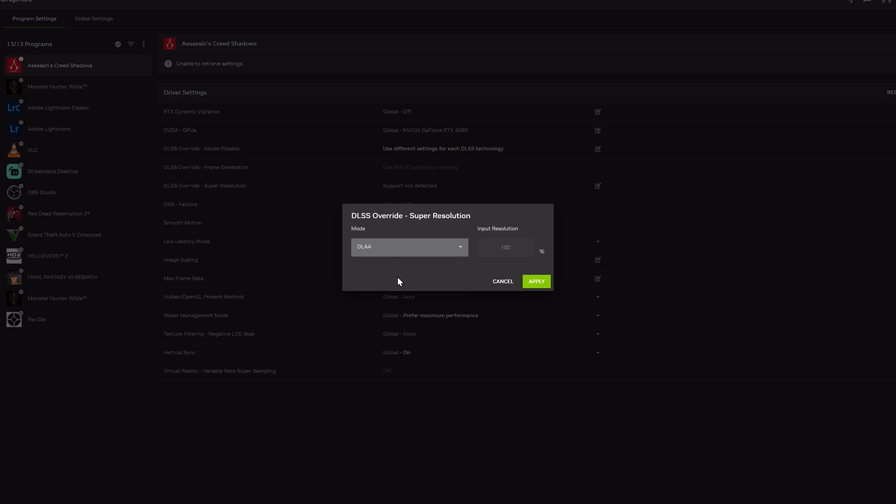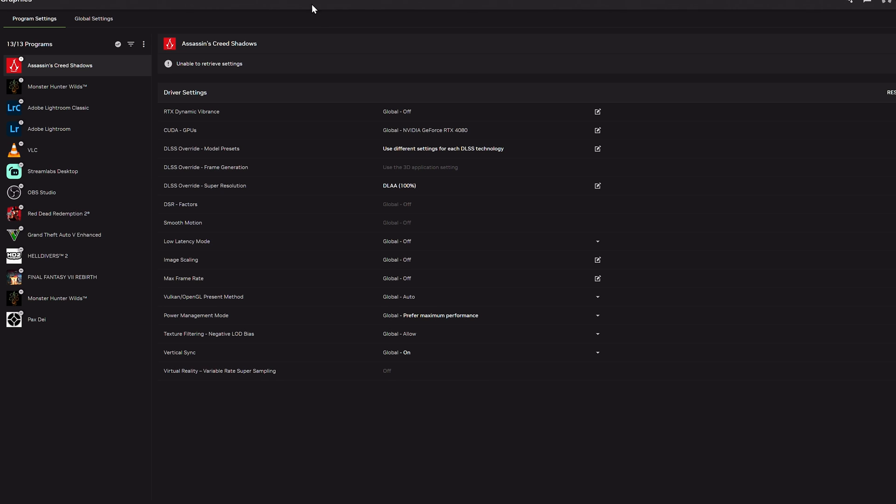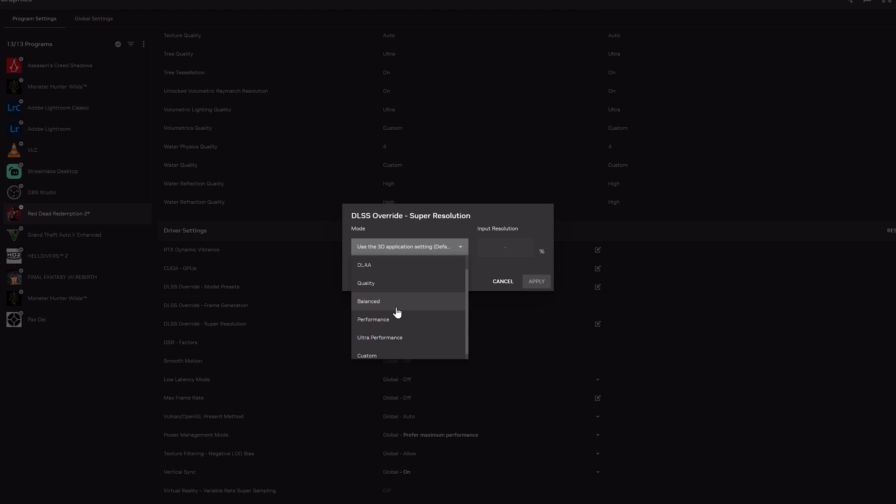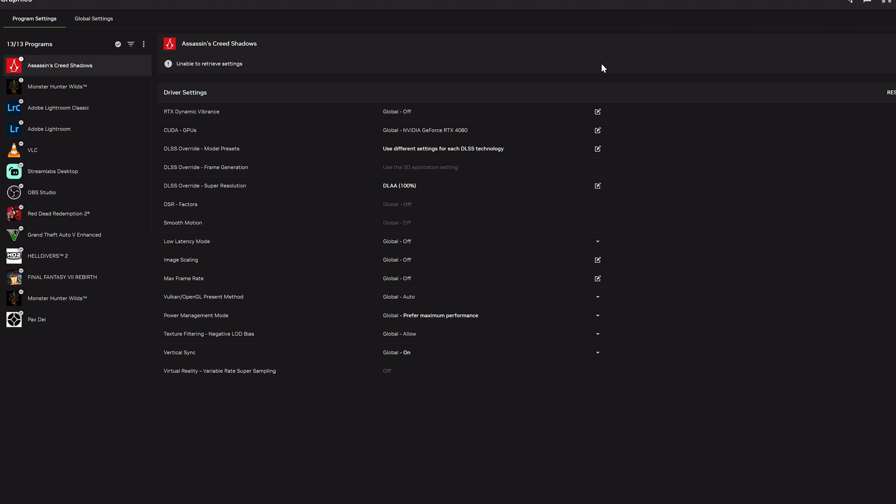They definitely updated this. Before, for a lot of games you only had performance, ultra performance, and DLAA — but now we can actually use quality, balanced, DLAA, all of those things. That is awesome. We'll check Red Dead Redemption 2 as well — yes, now we have all the options there too. Before we just had DLAA and performance.